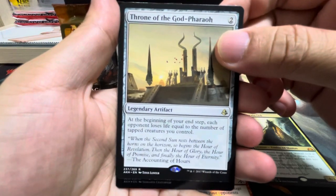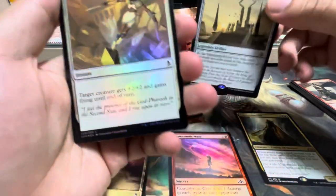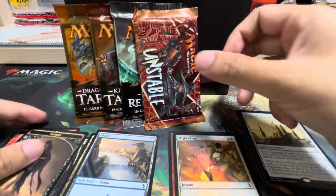We do have a foil outing — a foil Mighty Leap. Well, not the best, but a foil is a foil.